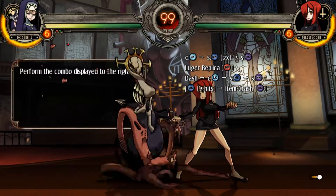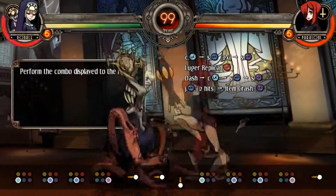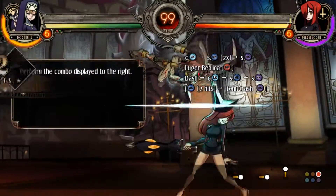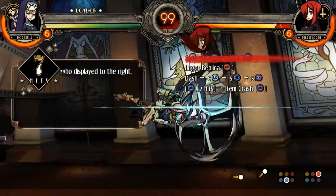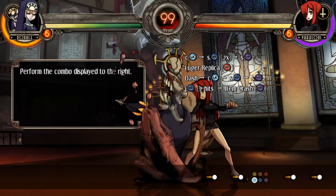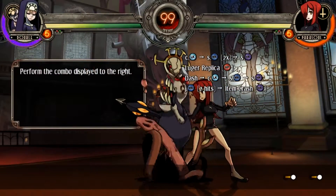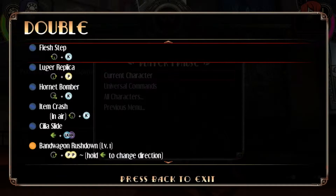Oh yeah, everybody offers a DLC character. Oh no, did I do a hard knockdown? No, I just have to hit her before she lands. I probably have to delay the Luger Replica then. Delay the Luger Replica, he says — and then don't — oh wait, I'm done. Luger Replica is a special move, not a J-fucking-H.